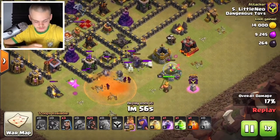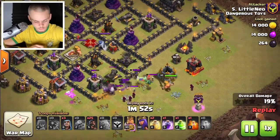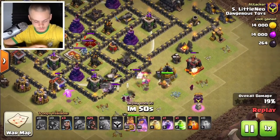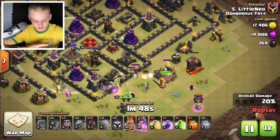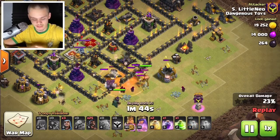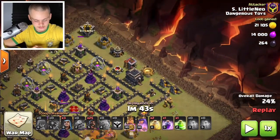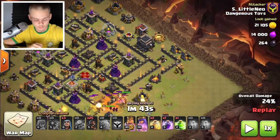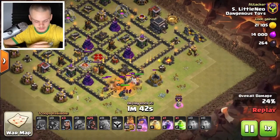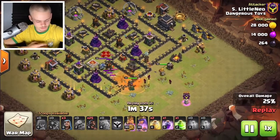The two golems are going to get inside the base and get solid value. We want to get the queen and the king — those are two very important objectives when doing the GoHo strategy. Remember, you want to get the king, queen, and clan castle, as well as create really nice pathing, and you do all of that with your golems and funneling troops.